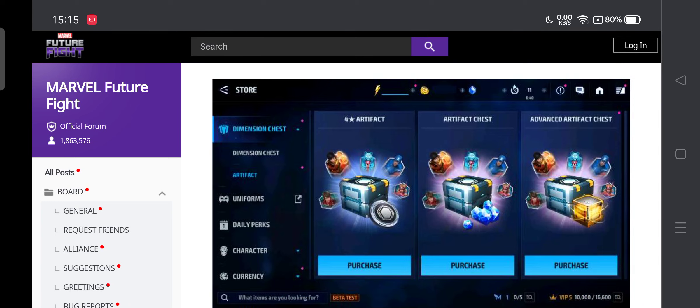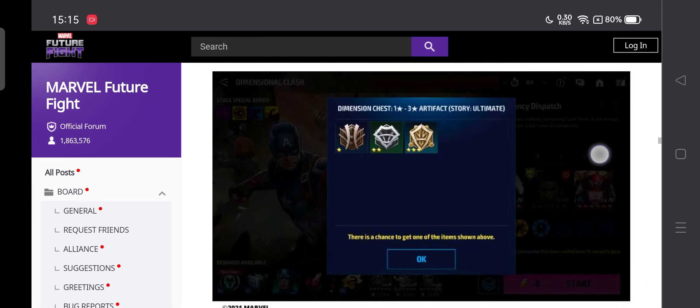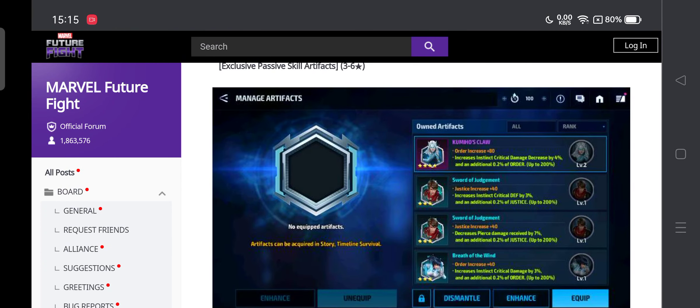4 star artifacts will be in the new dimension chest. Artifacts are divided into grades 1 to 6 star — normal artifacts are 1 to 3 star and exclusive artifacts are 3 to 6 star. When you equip artifacts you choose a character, and it boosts that character's instinct stat by around 80 order increase, which I think will have a really good impact on ABX score and character performance.